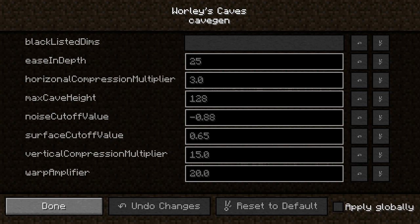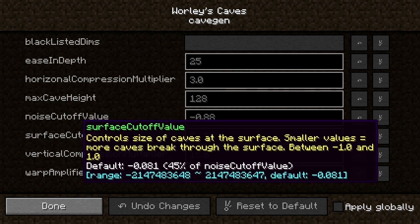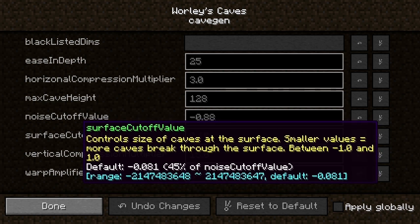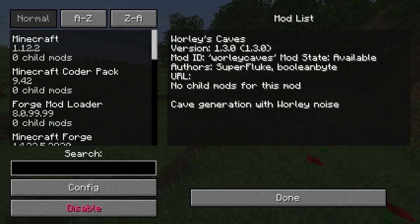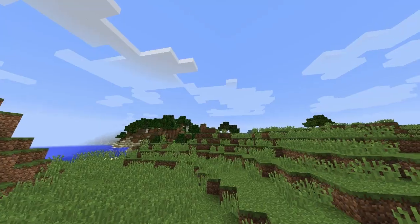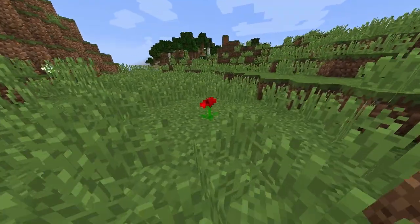I realized what I had — I think I had this too low before, so I should put it at a positive number. It's actually set close to zero, but I put it at a high number. The ease in depth is 25. I increased the horizontal compression multiplier, and I also ramped up the vertical and warp amplifiers. We've got a different result this time because I've already looked. This is the result we've got.